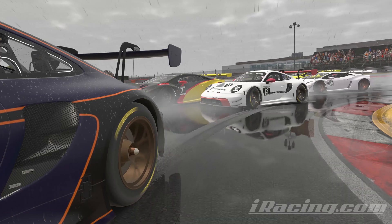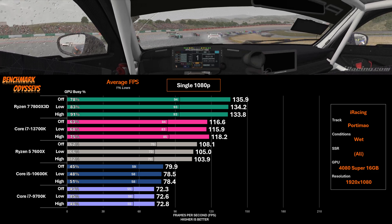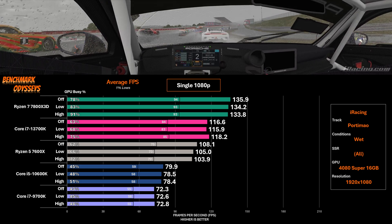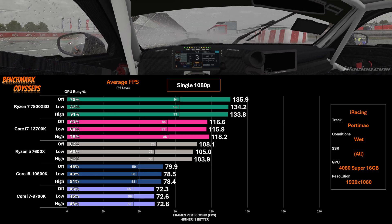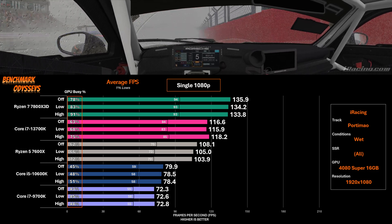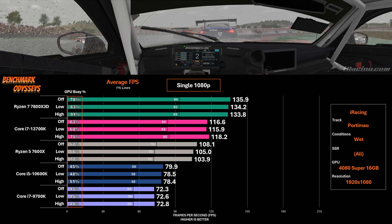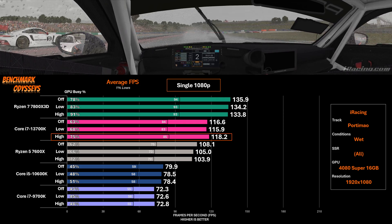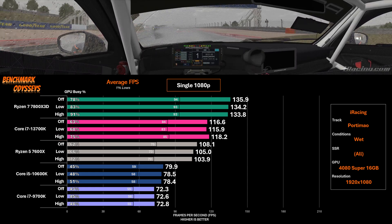My previous benchmarks were all with SSR off. With these five processors I turned it on, testing both low and high settings. There is little to no impact on FPS from SSR across these processors at 1080p. Looking at the GPU busy chart, the 4080 Super is able to render all the SSR work on time and deliver it — so we're just as CPU bound as with SSR off. There is an outlier with the 13700K showing a slight performance improvement with SSR high, but that's just the margin of error in this testing.